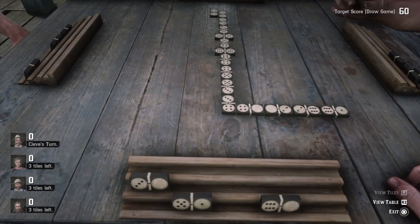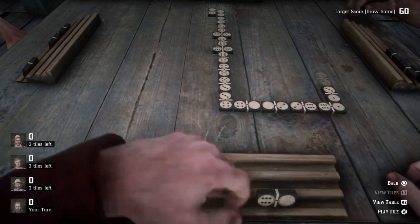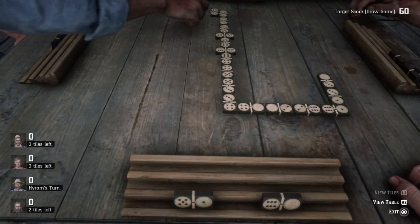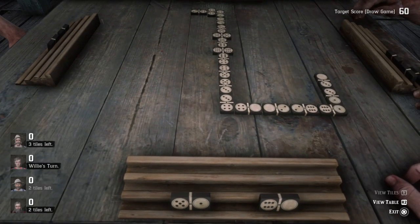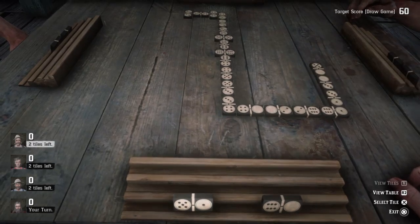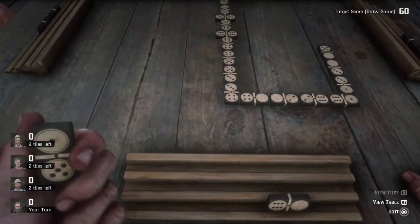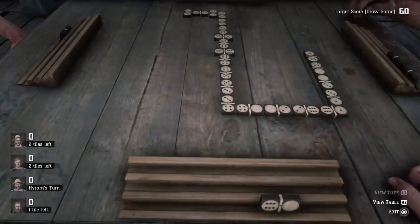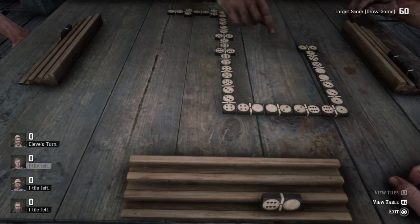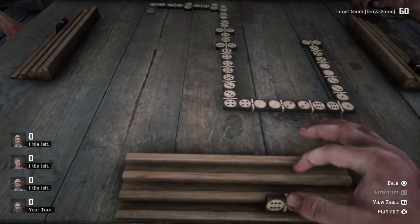Six and a one. One and a three. Now we can play this here — there's already a couple of empty spots so possibly nobody can play that now. We did have an empty, but we got lucky — a five came up so we could play that there. All we need is to get lucky and get a six somewhere, and there we go — we're going to win the round.